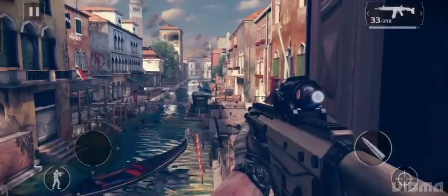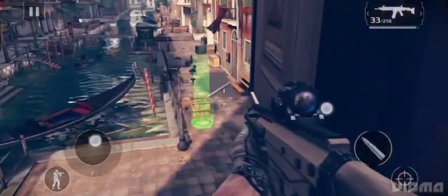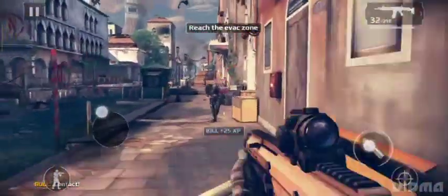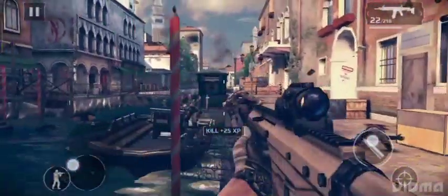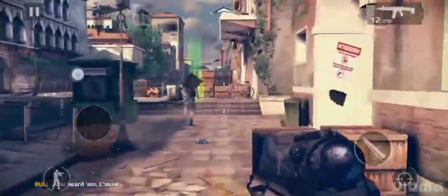Contact! Contact! Contact! Strike two, this is Monarch. Advance to extraction point B. Over. You heard him. Come on!